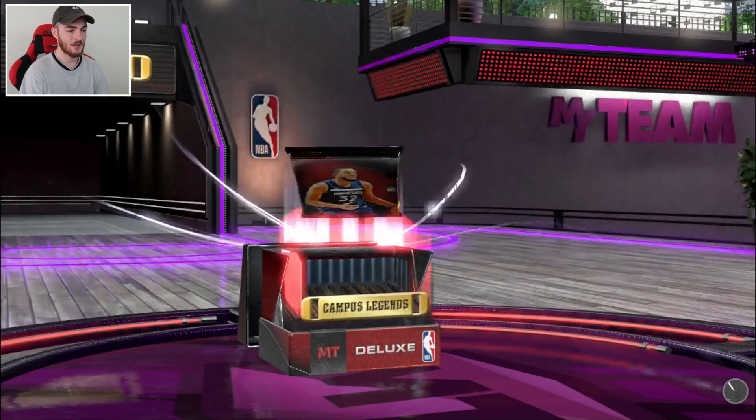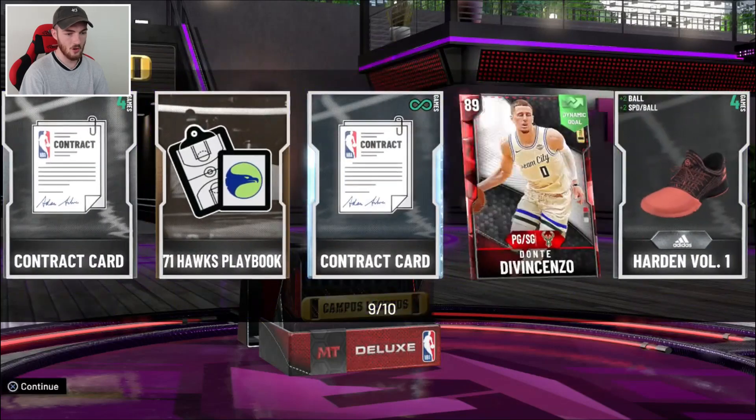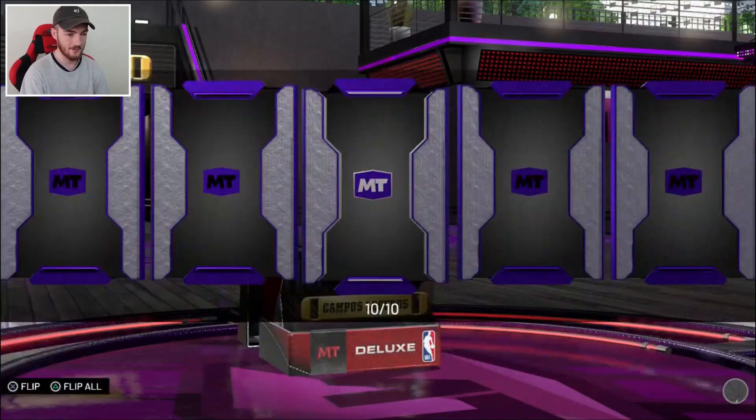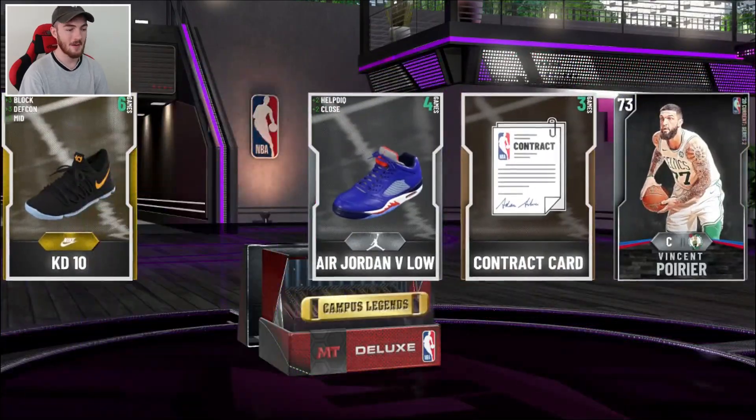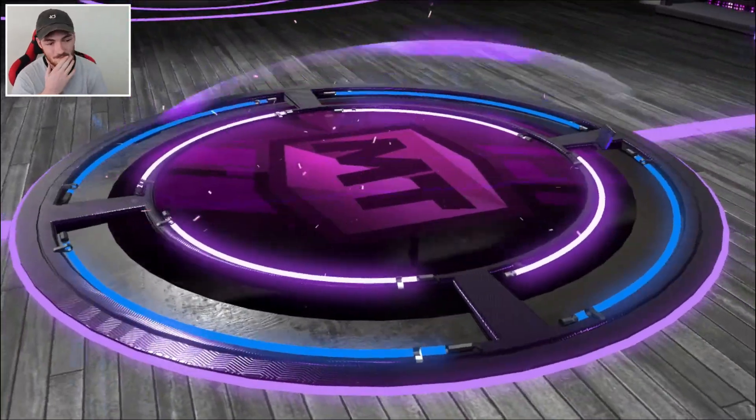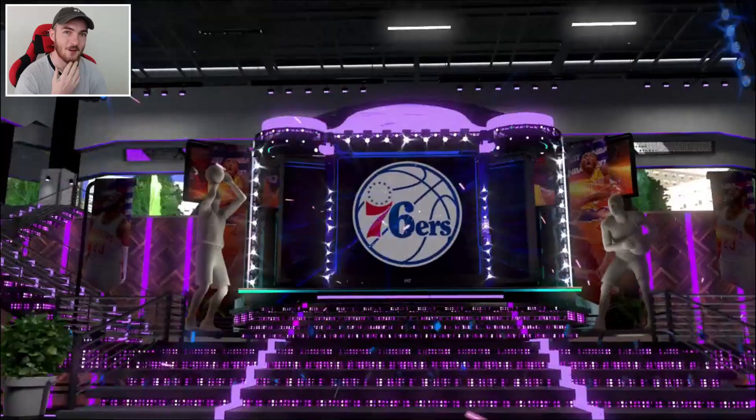Two more packs. Come on, clutch it. We get a diamond — it's a contract that'll sell for more than a diamond player, so that's actually better. And we get an amethyst to wrap it up. So we're going to make some more MT, but not much more, to be honest.